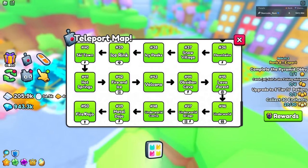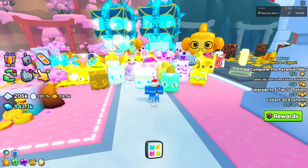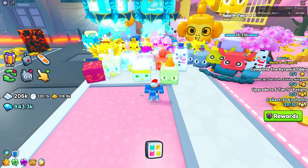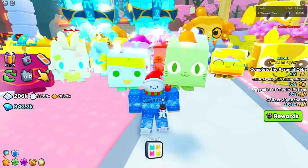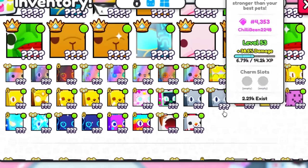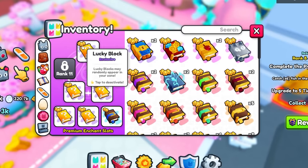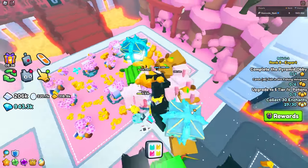Let's go to the best area for this bugged enchantment, because this is going to get fixed very soon, so definitely use it before they patch it. You can use this in absolutely any area and you do not have to own the VIP game pass for the diamond mine. You just want to equip your best team - I have mostly titanics, but you absolutely do not need that. Some decent pets plus the enchantments are all you really need.